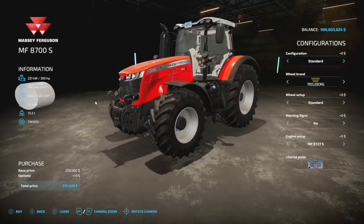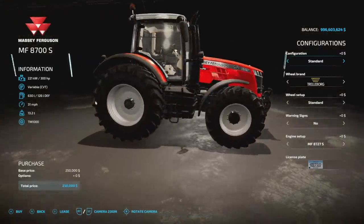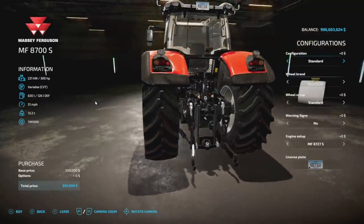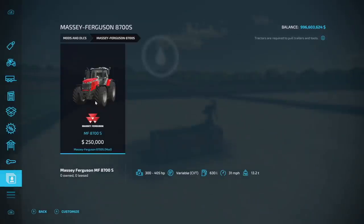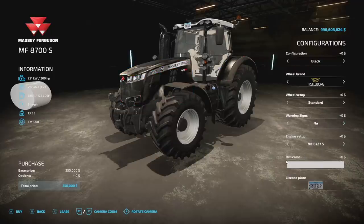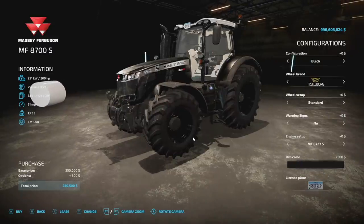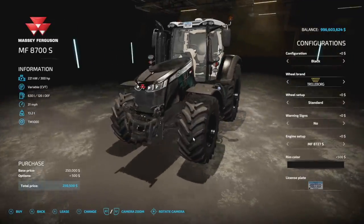Your one mod update for all platforms today from Blue Onion Modding is the Massey Ferguson 8700S, updated to version 1.0.1. Minor bugs have been fixed, a black option has been added, daytime running lights have been added, original warning signs have been added, wheel options have been re-edited, and store icons have been changed. In configurations, standard has no wheel option but the black version lets you change the wheels to black as well. It's a great-looking tractor.